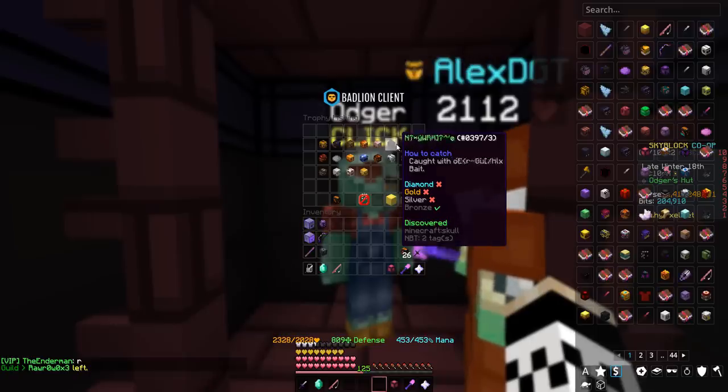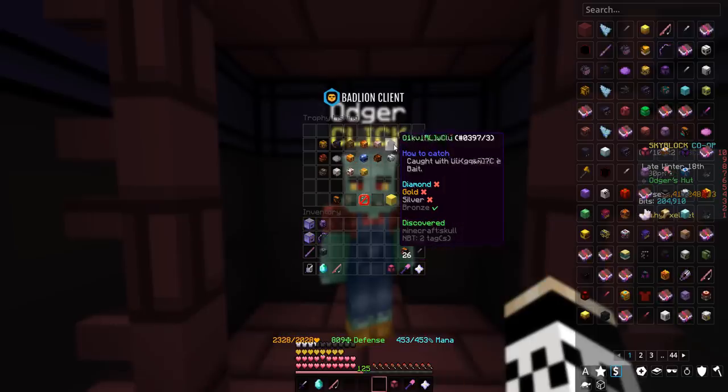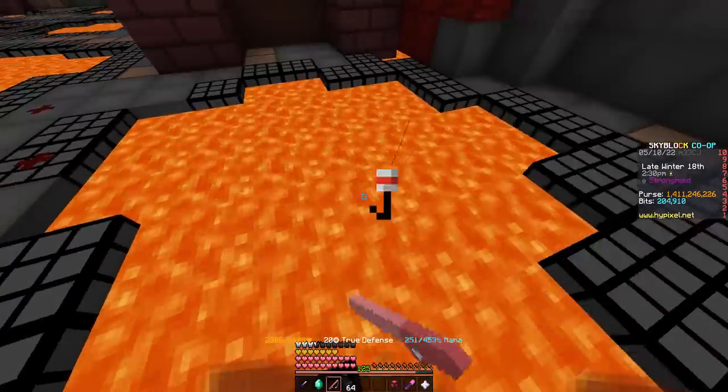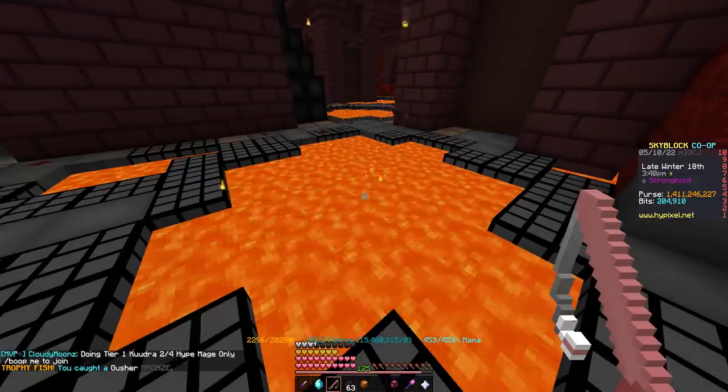To start, we have two silvers to catch, and it's going to be the obfuscated trophy fish that are currently holding me back. So all we have to do is buy a bunch of corrupted baits and honestly just get to fishing wherever we want.